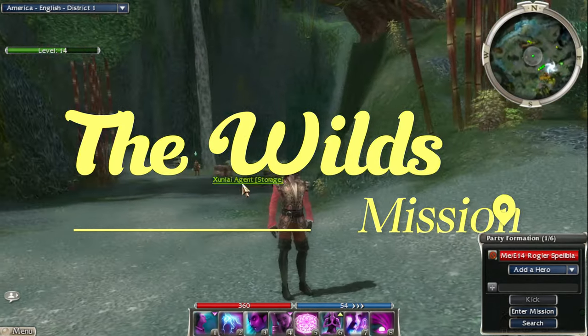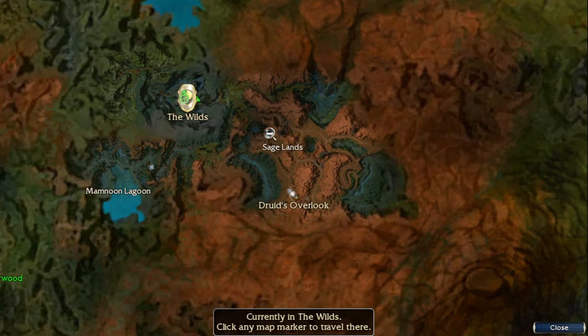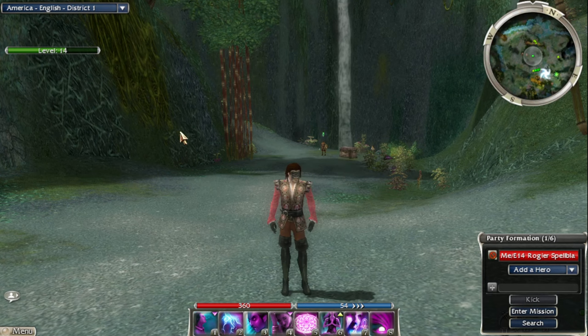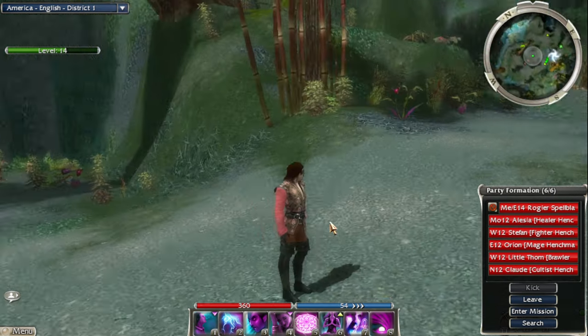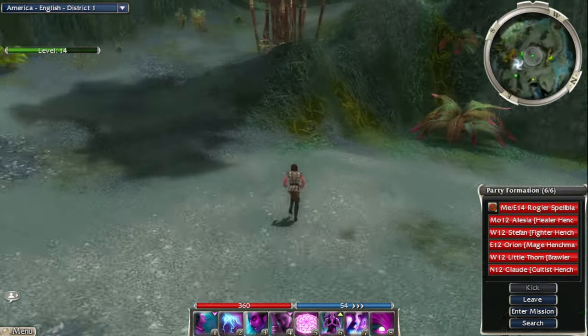We are back with another episode of our Guild Wars 1 playthrough. We find ourselves in the Wilds. Last episode we had a pretty rough time in Druid's Overlook — bit off a little more than we could chew, aggroed some really tough mobs and bosses. We're going to tackle the Wilds mission. We're going to pick up our henchmen — remember this is a nostalgia playthrough. We changed up our skill bar a little bit at the advice of a fellow Guild Wars 1 content creator. He goes by the name of Guild Wars 1 in 2024 and makes some pretty awesome current Guild Wars 1 content.